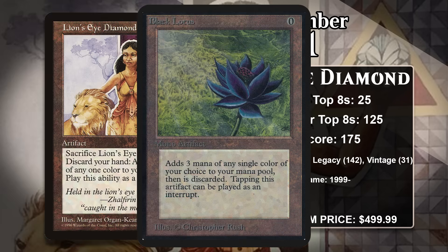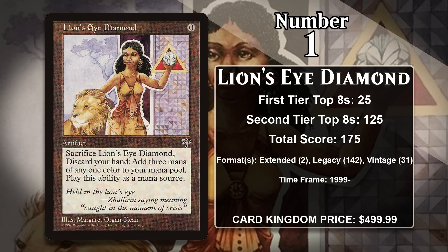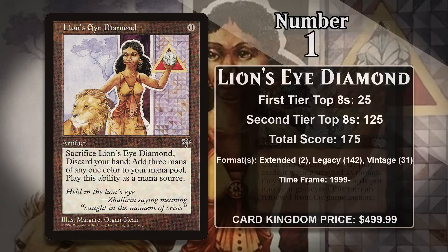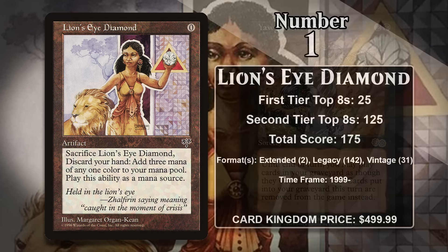Lion's Eye Diamond was originally printed because they wanted to create a fixed version of Black Lotus — a weaker version. At first glance, it might seem they really succeeded. It costs zero mana, and you can sacrifice it for three mana of any one color, but you also have to discard your hand. However, over the years people have found ways to turn discarding their hand into upside, so there are lots of situations where you can negate the downside — and some situations where Lion's Eye Diamond is just better than Black Lotus. This was especially true with the way it originally worked: for a while, you could sacrifice it for the mana and still cast things from your hand before discarding. This was most busted alongside Yawgmoth's Will, a sorcery costing 2 generic and a black that lets you play cards from your graveyard. You could get the mana from Lion's Eye Diamond, cast Yawgmoth's Will, and then discard your hand — then replay the diamond and get three more mana, usually meaning you could cast your whole graveyard.